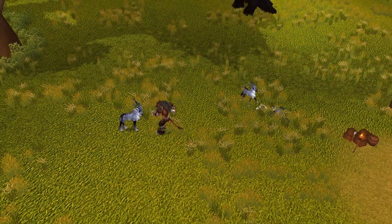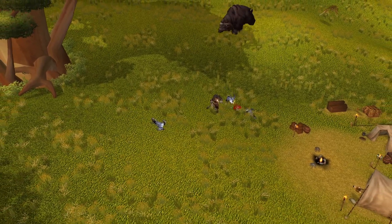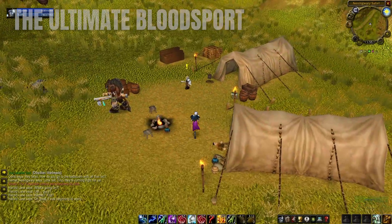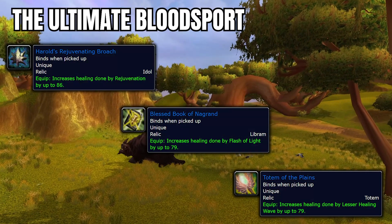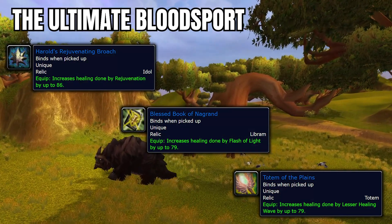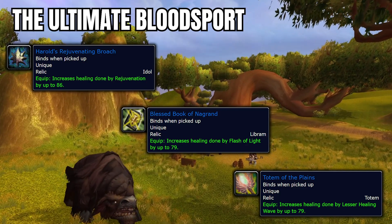Next up in Nagrand we have the Ultimate Bloodsport, the final boss quest of the morally questionable Nesingwary's Safari questline. This quest fills a nice void in gearing for Holy Paladins, Resto Druids, and Resto Shamans, increasing the healing done for one of each class's healing abilities. The gearing options for Idols, Librams, and Totems are few and far between this early, so throw on your hunting gear and get ready for the Ultimate Bloodsport.